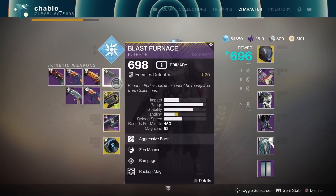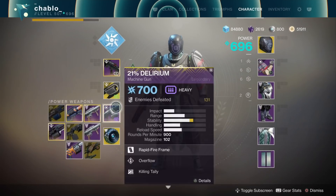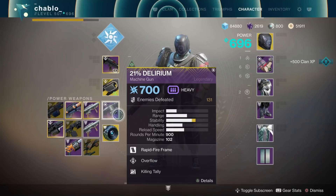As for my weapons, I was using Blast Furnace, Jötunn, and the new Gambit Pinnacle weapon — 21% Delirium. It is good on bosses, but it's more of an add-clearing weapon. It is good on a boss, don't get me wrong, but I think it's more for adds, to be honest.